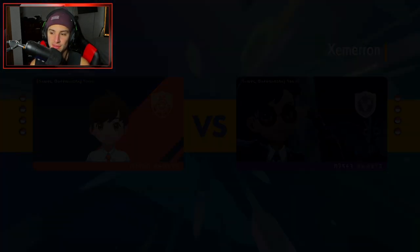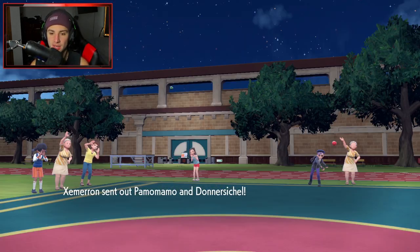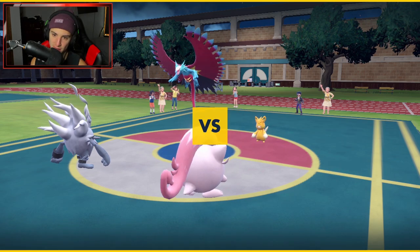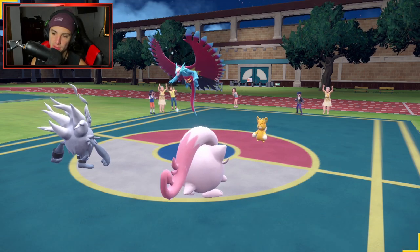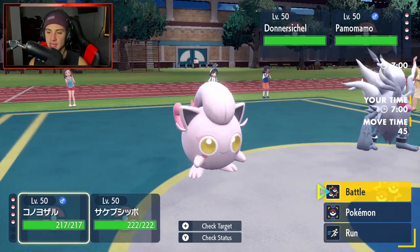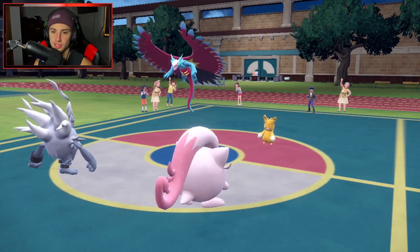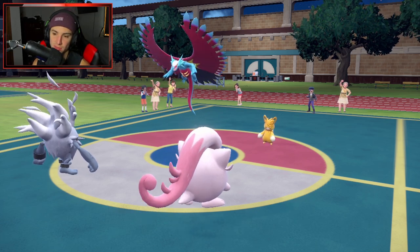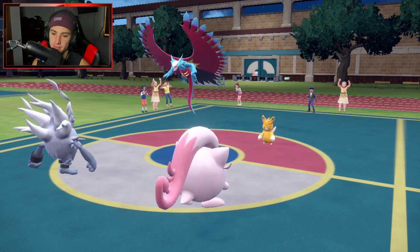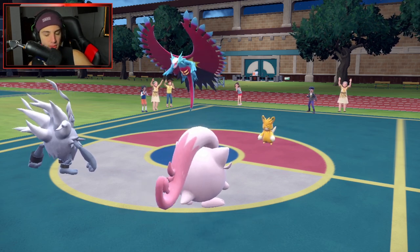Check out that trainer card — little Venomoth chilling in the background. They end up leading Pawlmot. We have a Berry if they have Tera Steel for that Annihilape. I could take out one of their Pokemon — I might as well just Gambit Annihilape and go for Trick Room. I'd love to get rid of Annihilape. He can't fake me out and he'll probably fake out the Jigglypuff. We'll see what they want to do.